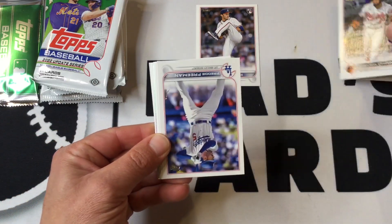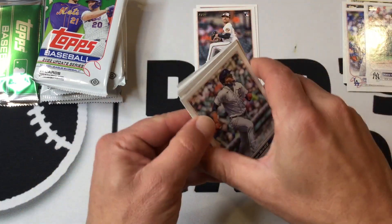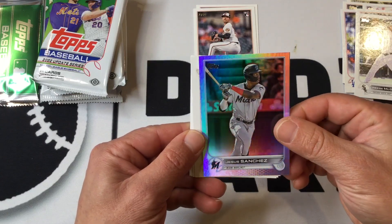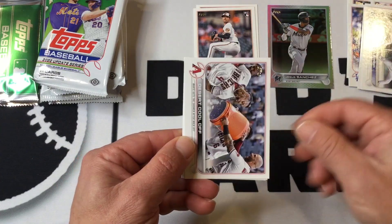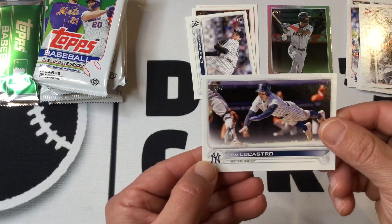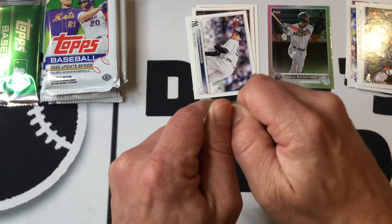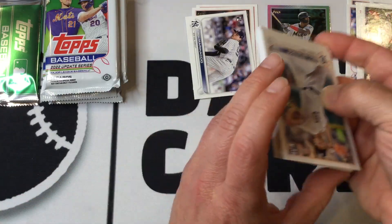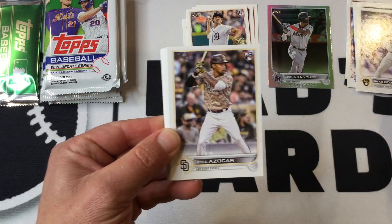Our first rookie card — we got a Silver Sanchez. It's a nice action shot. Thought that might be a variation, but of course not, because we haven't hit on one variation out of this whole hobby box yet, which is kind of funny. You'd think after opening this many packs you'd hit on one, but not yet apparently. We still have life though.